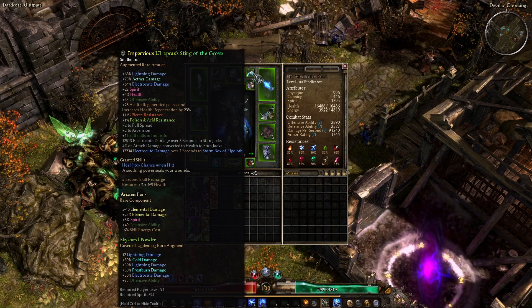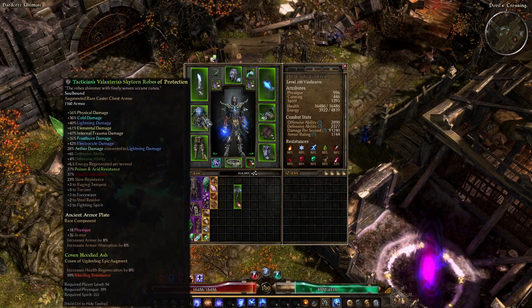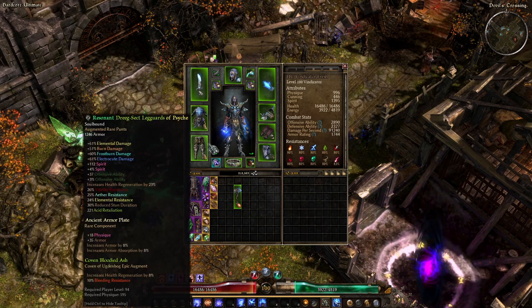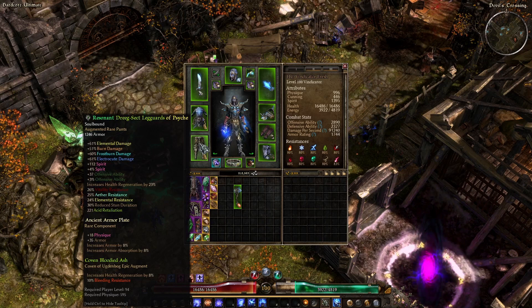This gives you more electrocute damage to Stormbox, which is nice. This gives you Raging Tempest, which is nice. It's lightning damage, aether to lightning — it doesn't really matter. We're using the Dreeg sect legs because it gives us percent offensive ability and they're really easy to farm.